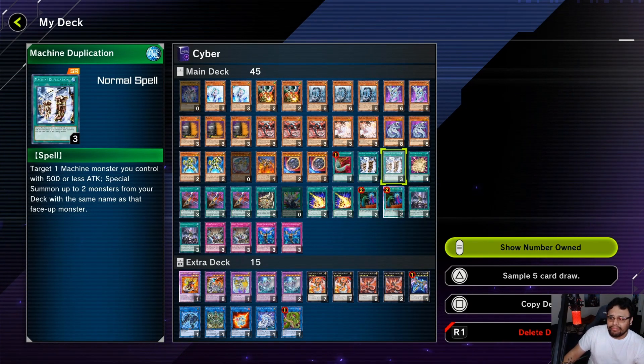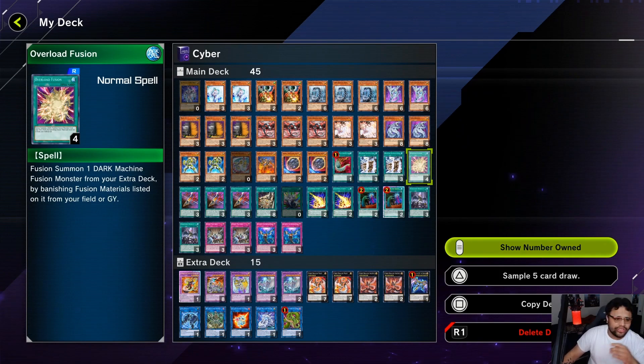Two Machine Duplication — this hurts because it's such an important card. It gets you your Infinity plays, your rank six and five plays, two free cards. And let's say they ash the Core searcher — that's fine, because if you have Machine Dupe in hand you can still get to Infinity. Pretty clutch card; it hurt me but I needed to make space, so I took out one and also the extra Cyber Dragon because I don't want multiples in hand.